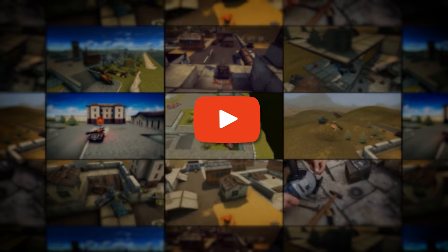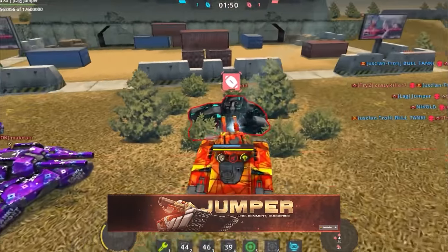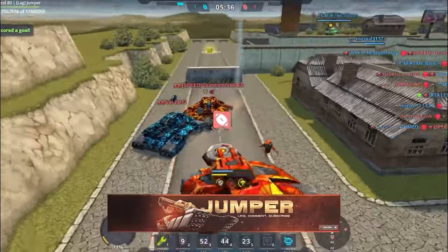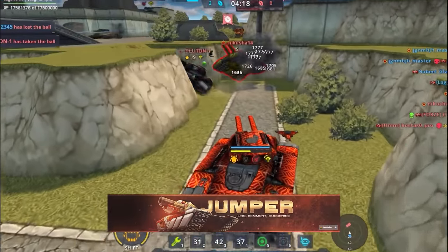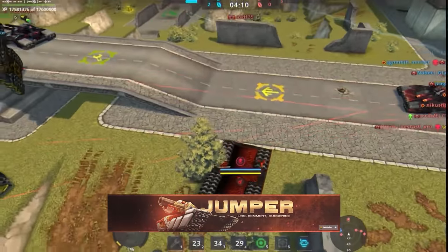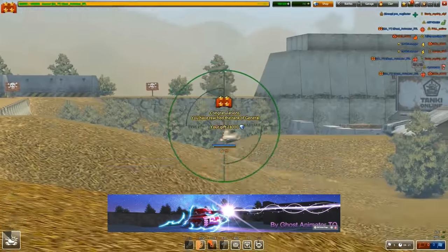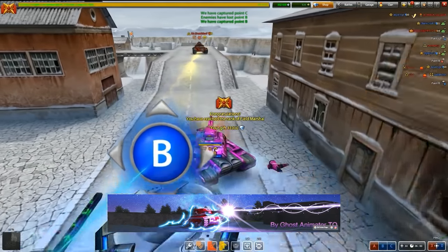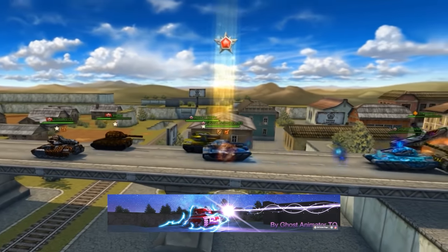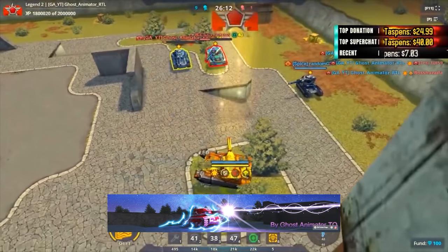Welcome back to YouTuber Digest, our weekly selection of the best Tanki Online videos created by players. First, watch Jumper as he shares his epic highlights from the Easter Juggernaut Rugby mode. Second, watch Ghost Animators as he finally finishes his Recruit to Legend series — way to go! Just a quick reminder: if you want to be featured in an episode of the V-LOG, submit your entries via the YouTuber Wannabe forum, which is located in the video's description.